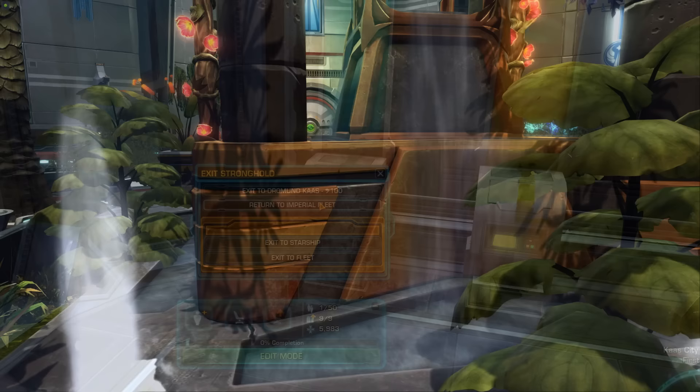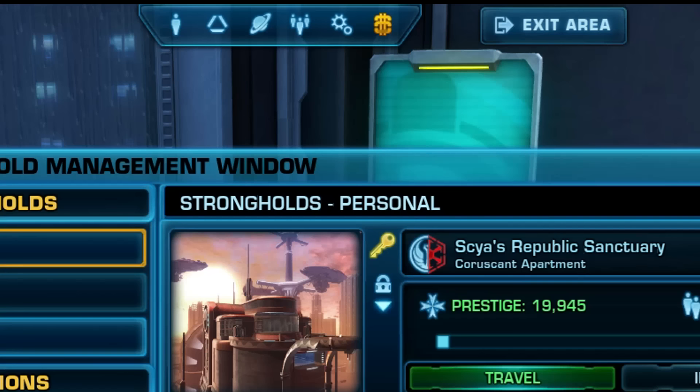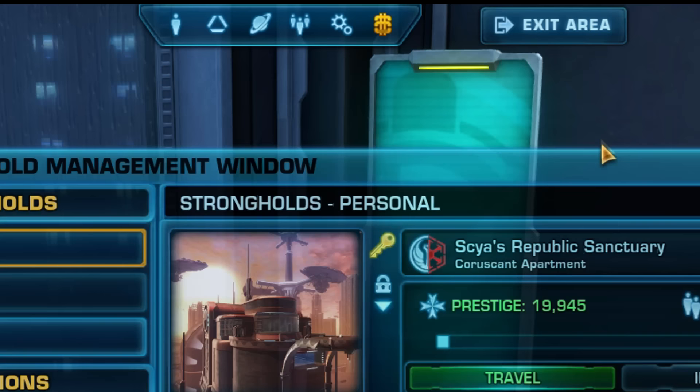Tips 102 & 103: If you get stuck in a rock and even /stuck isn't working, try traveling to your stronghold to get out. To easily exit a stronghold or flashpoint, use the tiny 'Exit Area' button near the top of the screen.